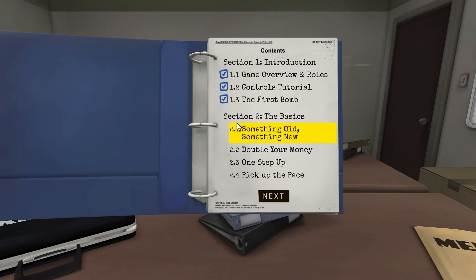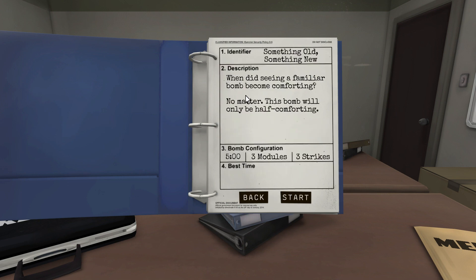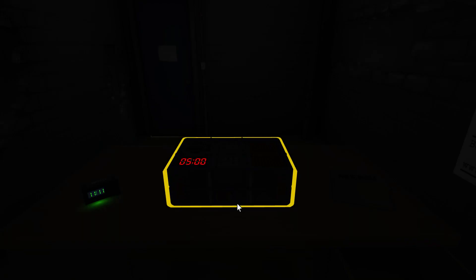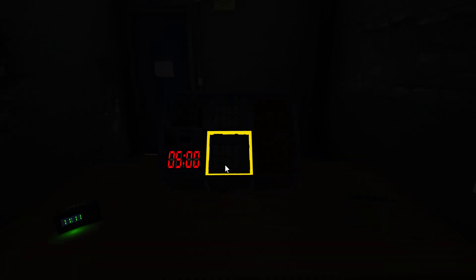That was the first bomb. Now we're onto section two — something old, something new. When did seeing a familiar bomb become comforting? This bomb will only be half comforting. We had 16 seconds on the last bomb so I think we're going to do this one just fine. Same room. Same bomb — or it kind of looks... oh, now we got something different. What is this thing? There's like a screen on it.